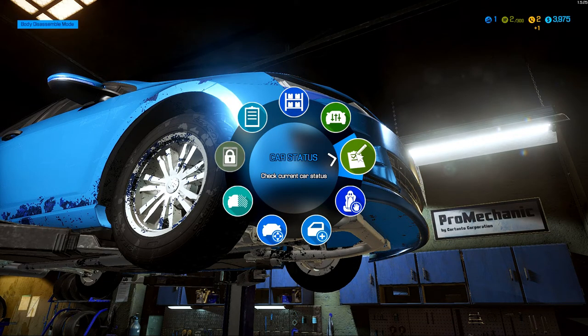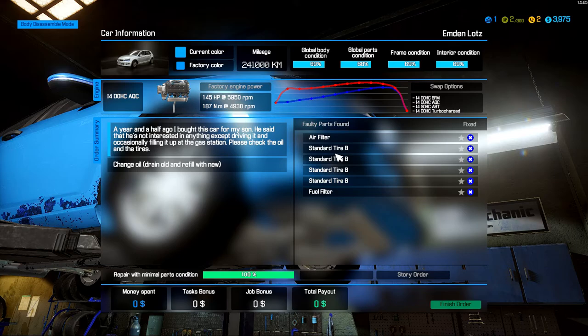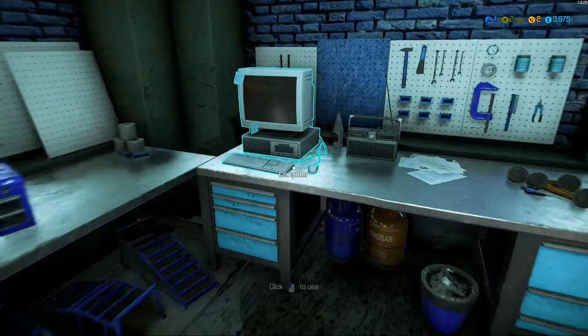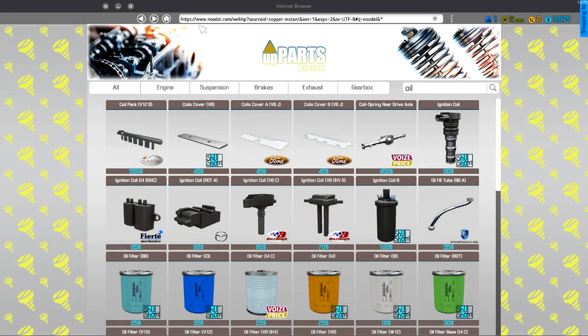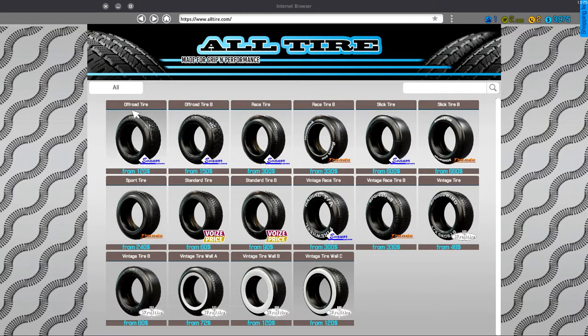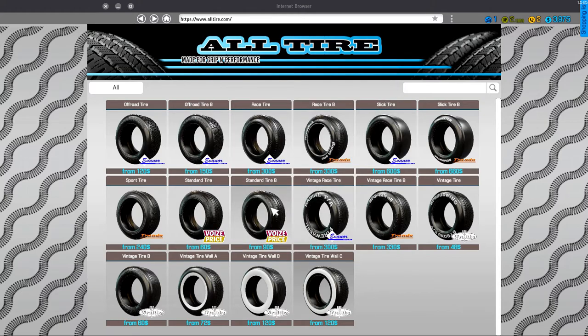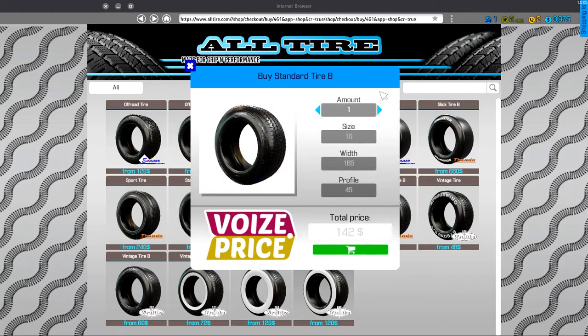So as I've got it up, he also wants new tires and an air filter. Standard Tire B from the tire market — 4 of those. That's a total of $568. That's expensive. Are you sure? Alright, 4 of those.